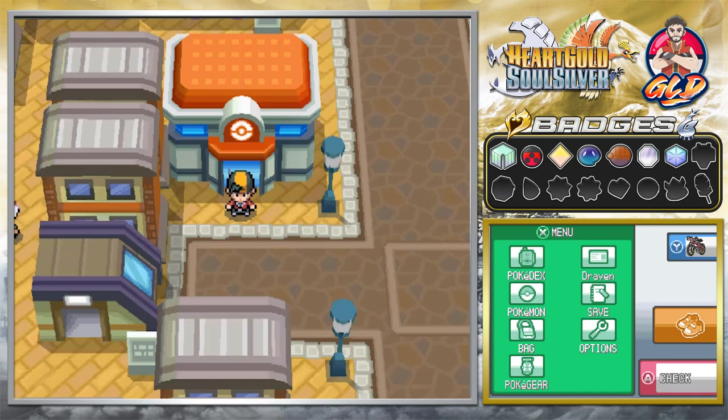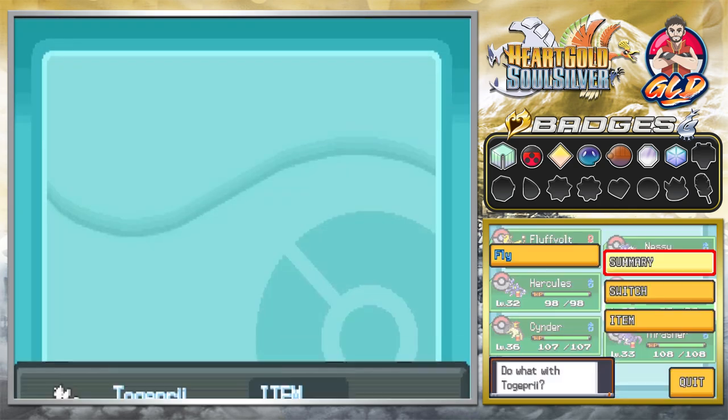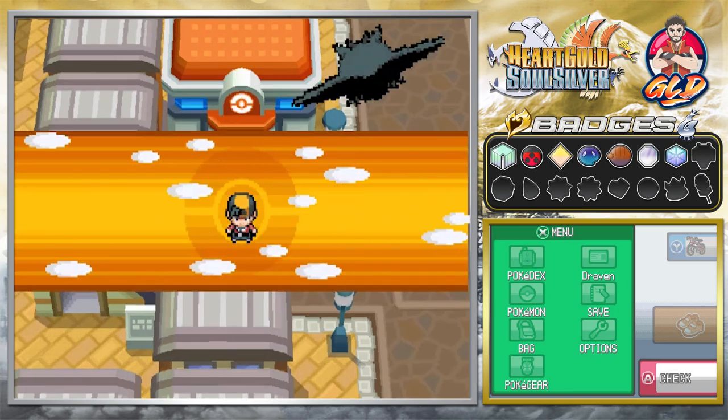During our little adventure against Team Rocket, it was in one of those episodes we got a call from Baoba, the guy that owns the Safari Zone and all that, and he says he has the next challenge ready. So let's go right ahead and see what this challenge is all about. We're going to be going straight back to the Safari Zone, and the good thing is we can actually fly there now.